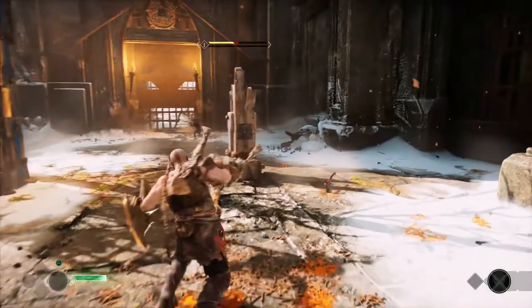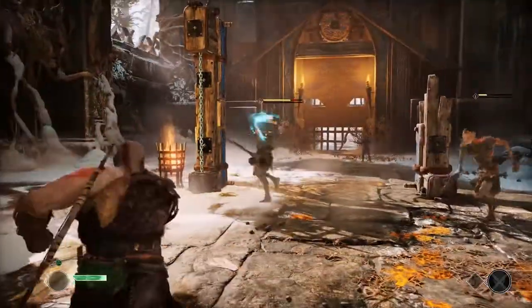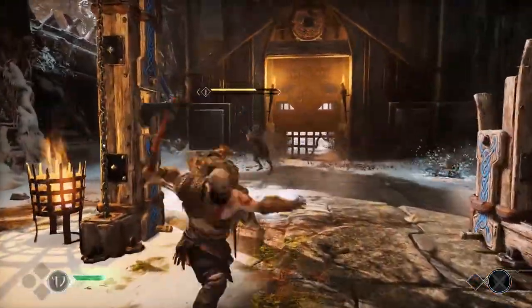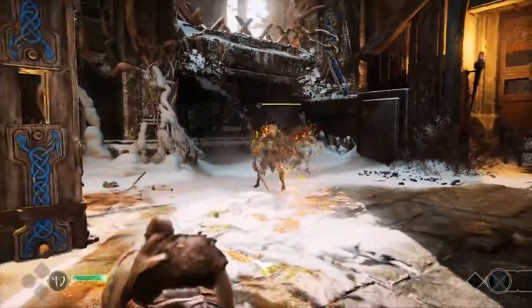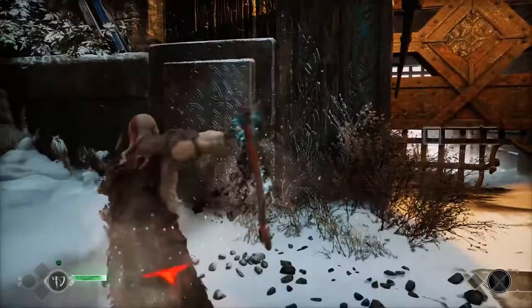The axe looks really chunky — very beefy. I was talking to Corey Barlock, the creative director at Santa Monica, and that was something they wanted — for this weapon, the Leviathan Axe, to have a weight to it. Mission accomplished. I can see a chain over there to the left.